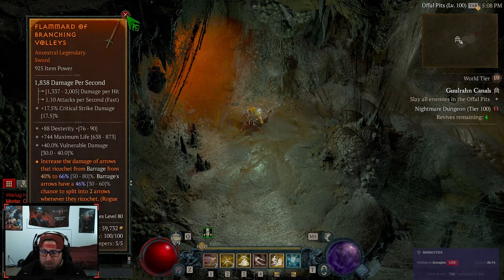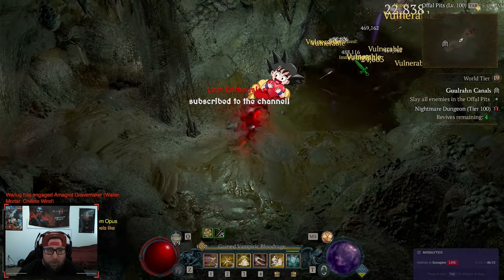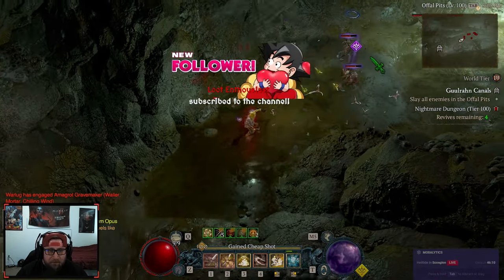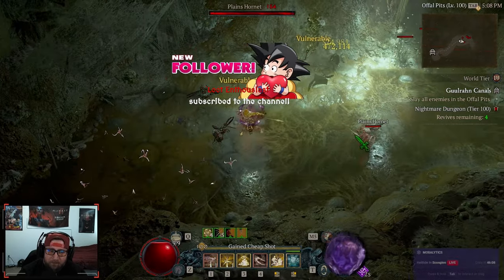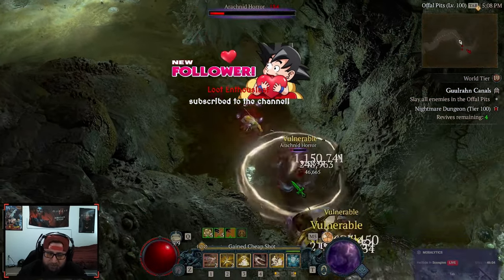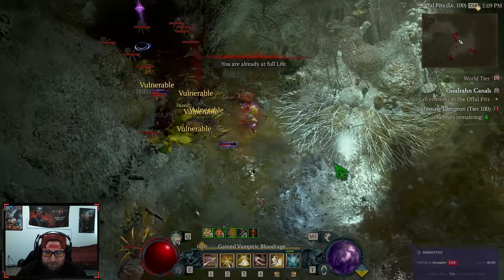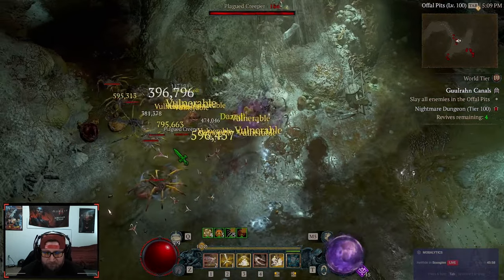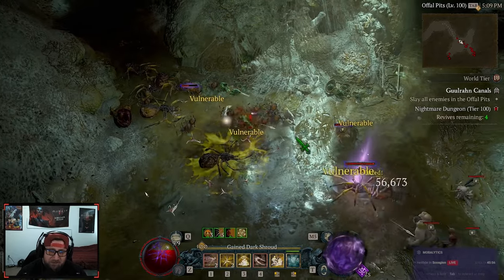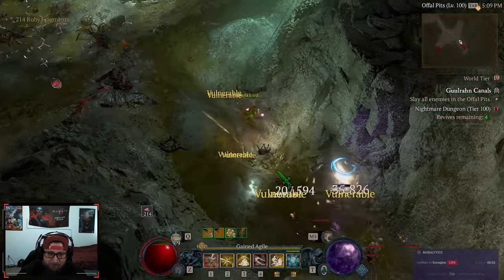Once you've leveled up all of your glyphs, you don't really have a whole lot of reason to come into nightmare dungeons anymore. But nightmare dungeons are by far the best way to rack up a bunch of gems this season. You want to kill as many elites as possible.